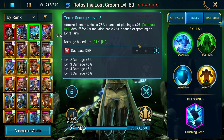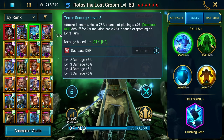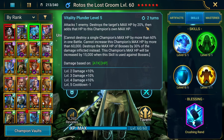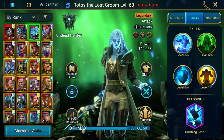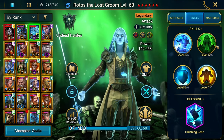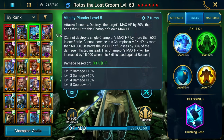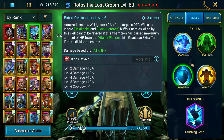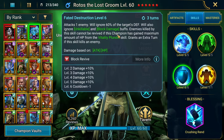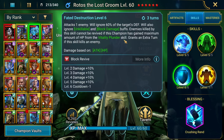I don't understand it well enough to explain it at a fifth grade level — multiple people have tried to explain it to me. His A2 is able to strip HP and supercharge himself. There's a lot of build-up when it comes to bringing Rotos to his max potential. This really helps — you could just place Increased Attack on him, but you can also get some extra HP on him for extra damage and survivability. Then, after charging up enough on his A2 up to 60k, he can start blocking revives with his A3.